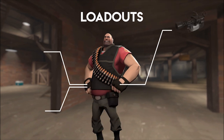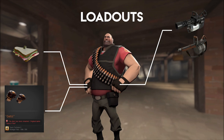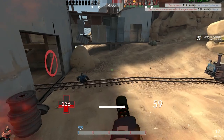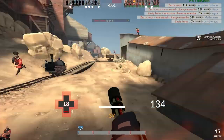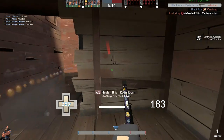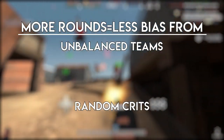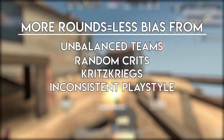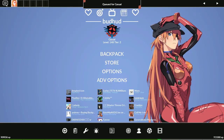My loadouts of choice will be the stock minigun or the Tomislav, paired with the Sandvich and the stock fists. This will allow for my primary damage dealer to be the minigun of choice rather than something like a shotgun. So hopefully my larger sample pool of 50 rounds will remove any bias related to unbalanced teams, random crits, Kritzkrieg, my own inconsistent playstyle, script kitties, incomplete rounds, what have you. So I'm gonna go play 50 rounds of Upward — I'll be back with the numbers.